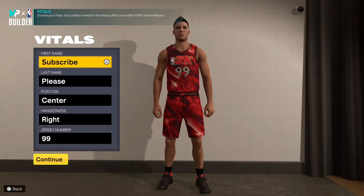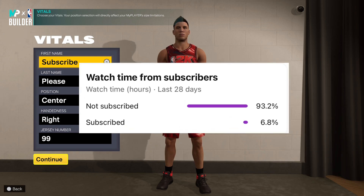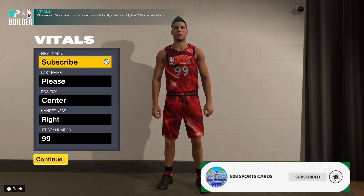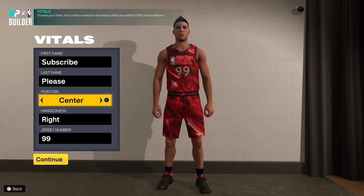Let's get into this build. This 7-3 build — you can shoot on it and it will get you so many rebounds in the rec and pro-am. Before we start, make sure to subscribe because only 6.8% of you are subscribed, so make sure you hit that subscribe button if you're not subscribed already.